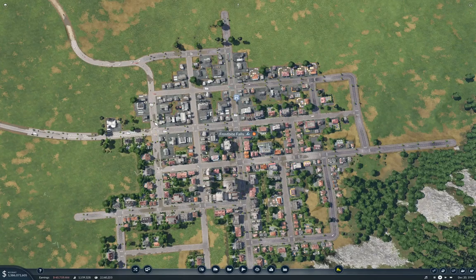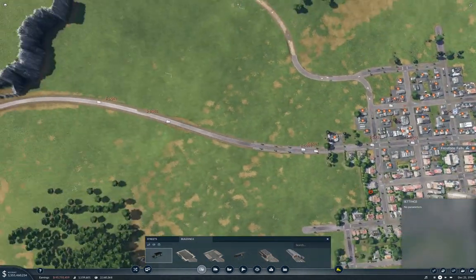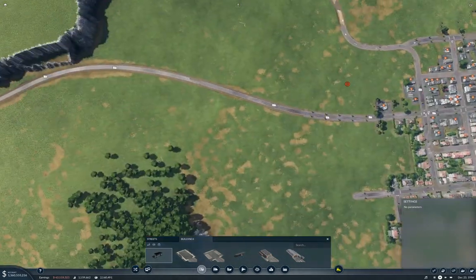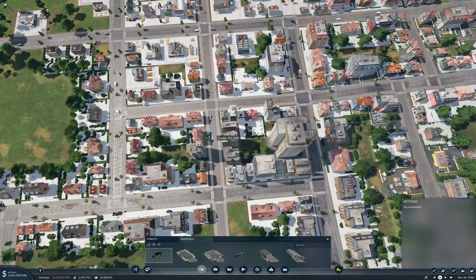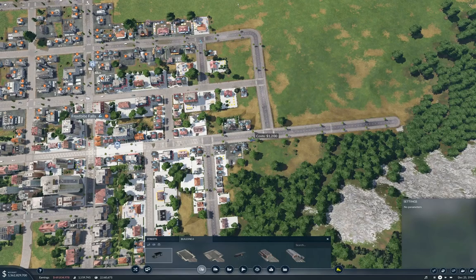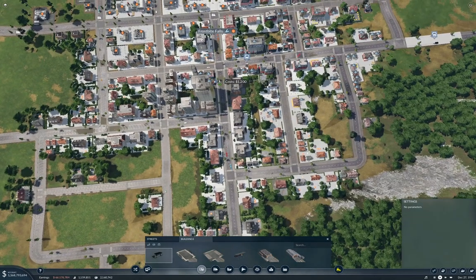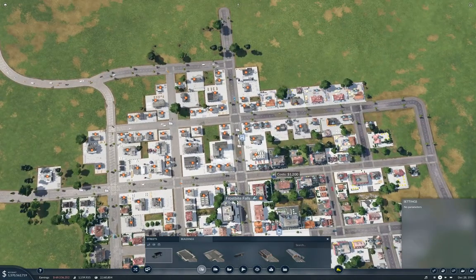What am I going to do here? I'm going to stick some passenger stuff over here in Frostbite Falls. We're going to come in along this road, I think. We're going to need a stop here and probably one over here. We'll need a stop here because we're going to have a cross tram here, and one over here. Maybe both of these can go up to the airport, actually.